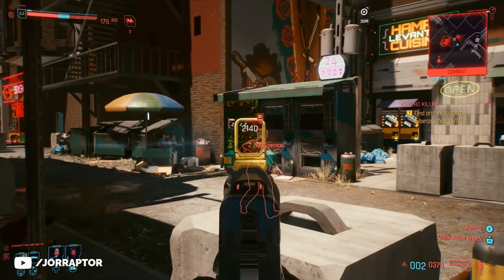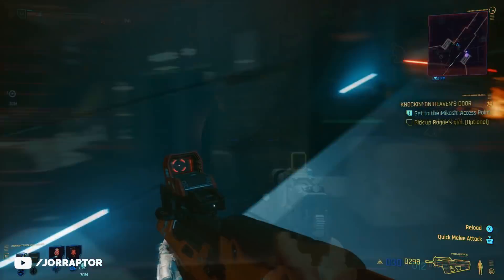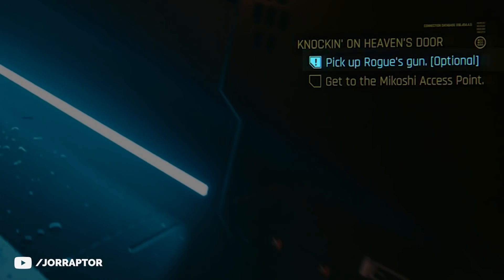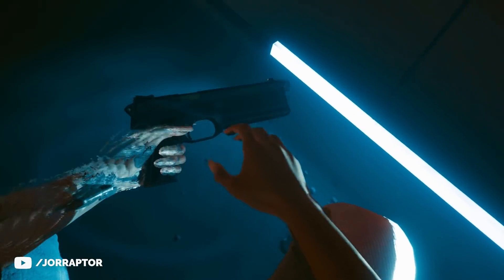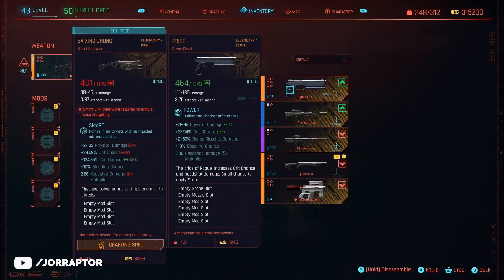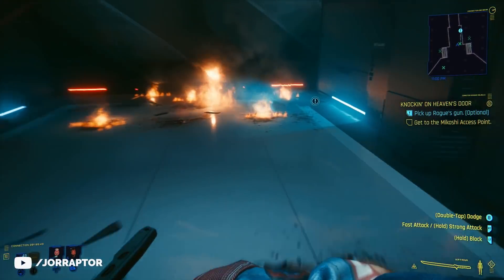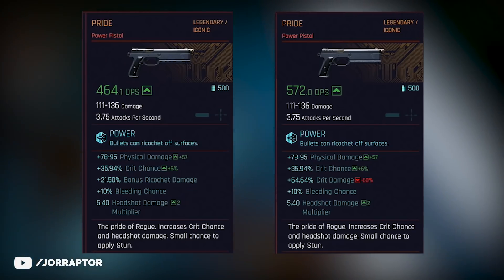You can get Rogue's pistol a little later during this ending path — you get it during the Knocking on Heaven's Door mission. After the boss fight there's an optional objective telling you to pick up the gun, so totally do it. What you can also do is save before picking it up and then re-roll the stats — pick it up, check it in your inventory, reload the save you just made, and then pick up the weapon again to see different stats.